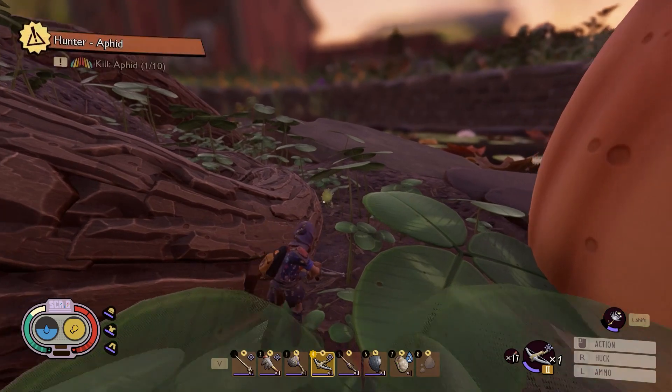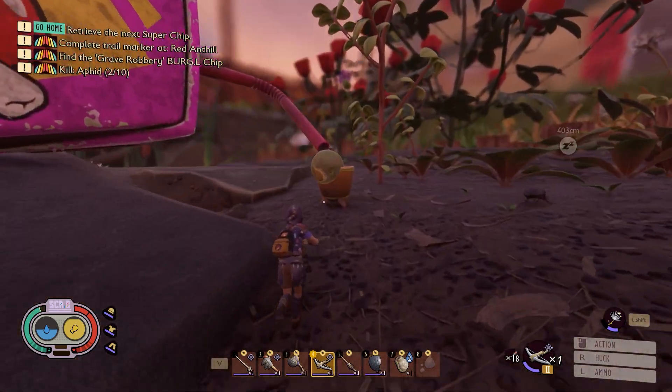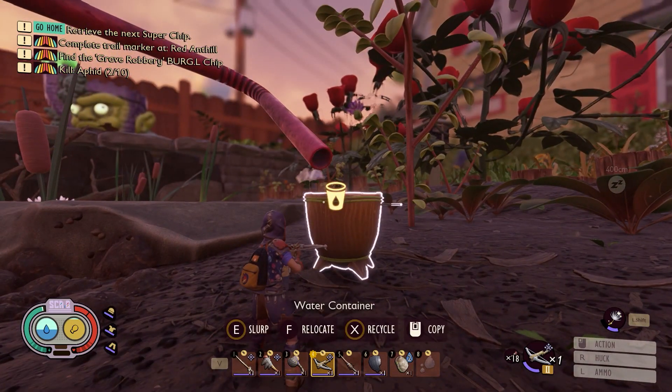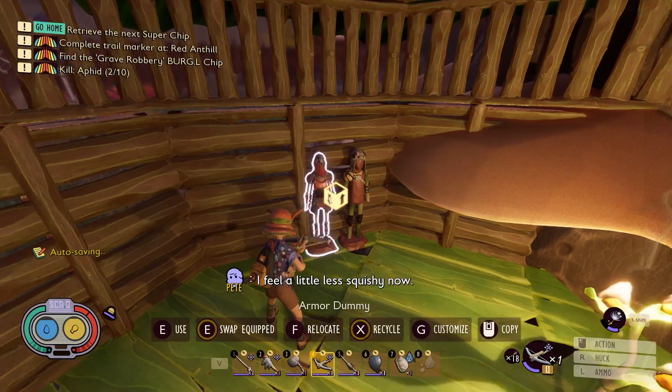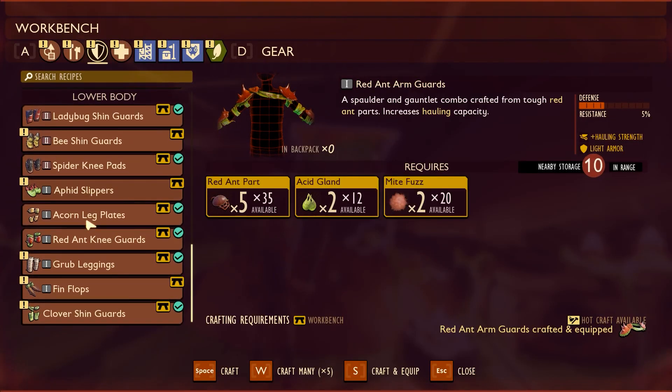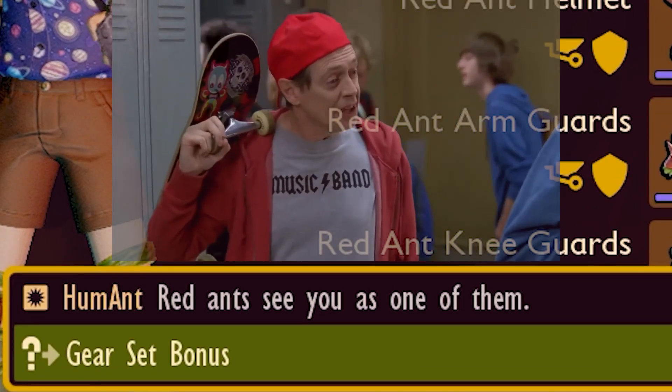The crossbow just feels so satisfying. My cups runneth over. I think it's past time we paid a visit to the red ant hill. I craft the red ant knee guards and complete the red ant ensemble. How do you do, fellow ants?